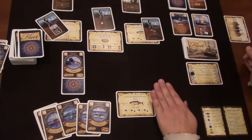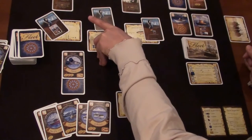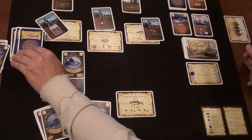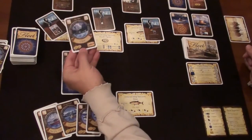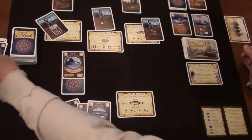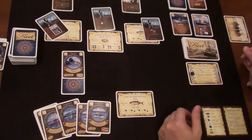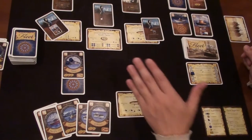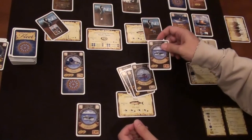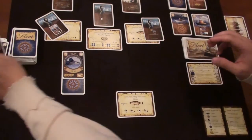Bidding on Pacific oyster at four. Captain TC draws and decides to bid — he brings it up to five. Kirkman passes. I bid up to six. TC bids up to seven. I bid eight and TC drops out because he won't bid higher than eight. This cost me the absolute maximum possible — eight bucks to buy the Pacific oyster license. That's rough.